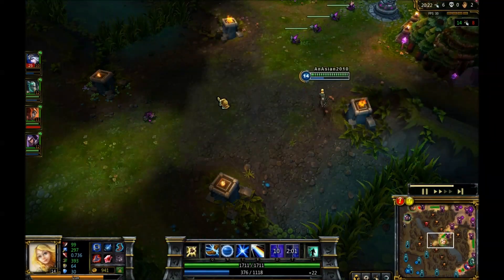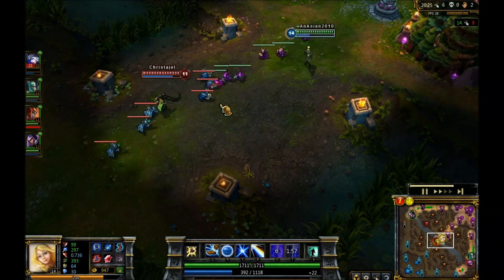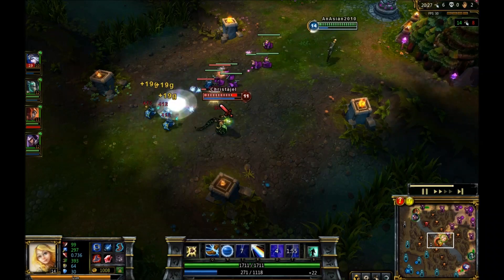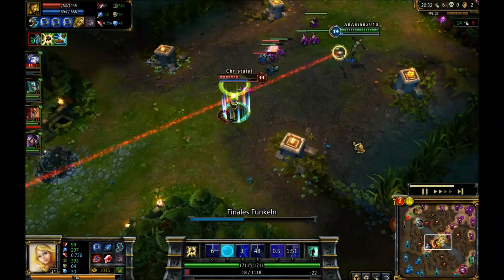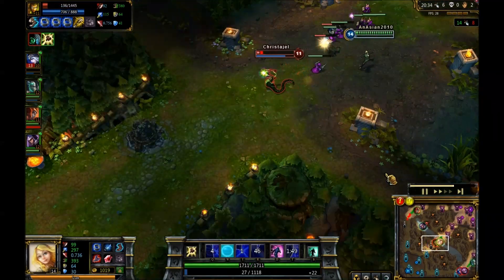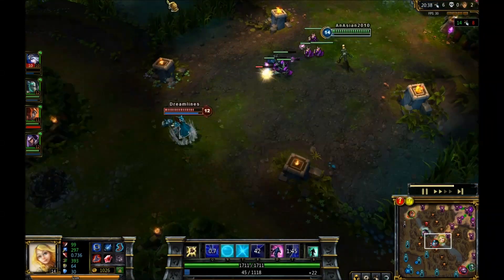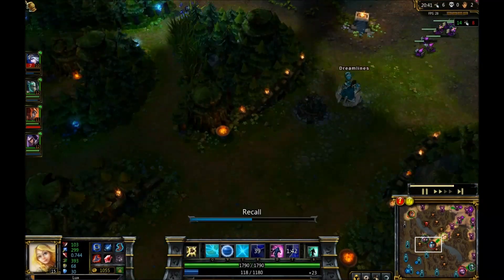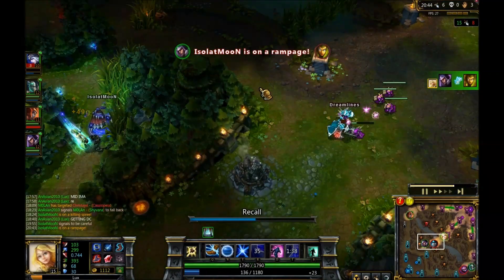The thing about Cassiopeia is if she has flash, she can flash and ult you and then everyone comes in and tries to kill you. She's going to be hit by the Q — the ultimate almost takes her down but Taric helps out and prevents me from going in for the kill. Talon might be able to pick her off if she decides to go in the bush — and she is — and that should be an easy kill for Talon. There it is, and an assist for me.